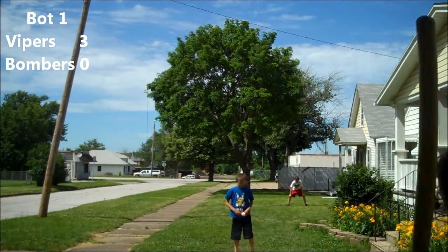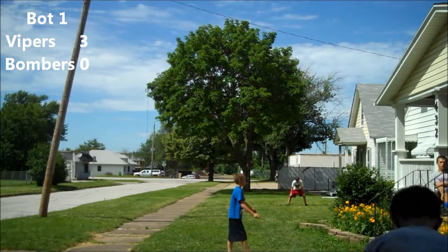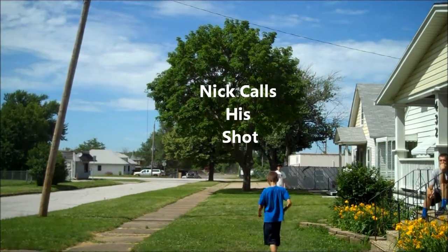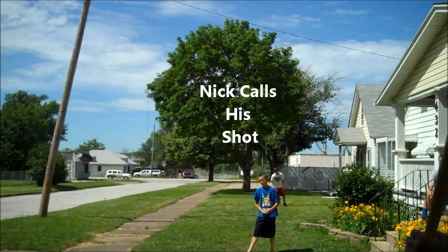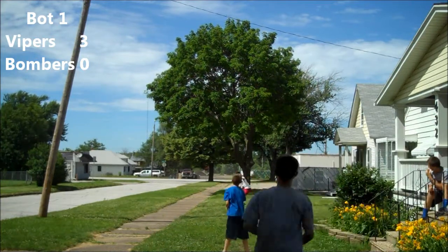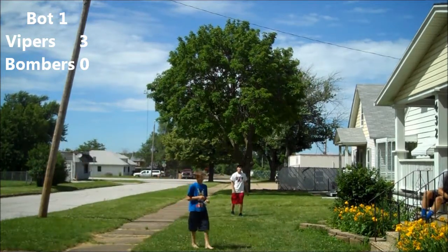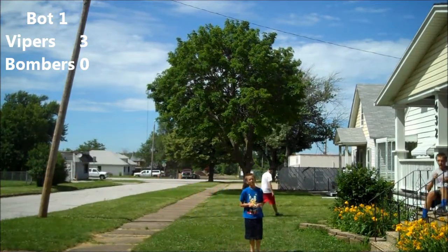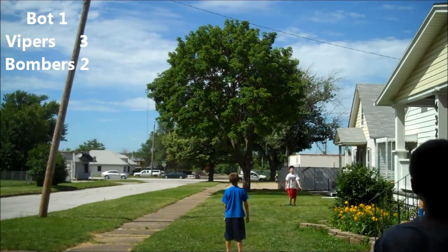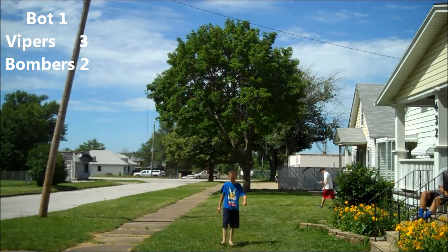Now Nick's down three runs in the bottom of the first. His first at bat of the game, he's going to get hit by that pitch. So now there's a runner on first with no outs. That right there was Nick calling his shot, and sure enough, next pitch, he hits one deep just over Ryan's hand, and it's gone. After Nick calls the shot, he hits a two-run home run to put him down one. So the Vipers are still up 3-2. The next batter for Nick is going to hit a deep fly ball to Ryan, but Ryan will make the catch at the warning track for the first out of the inning.